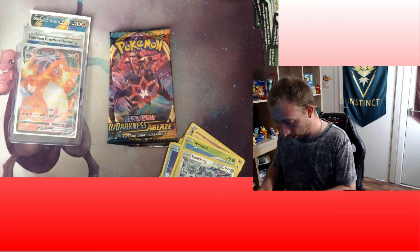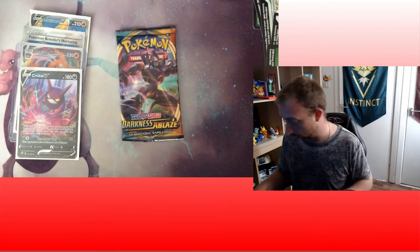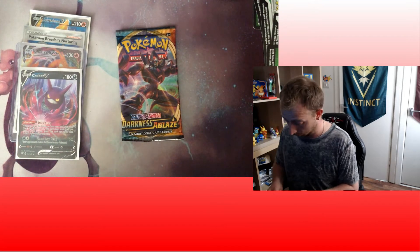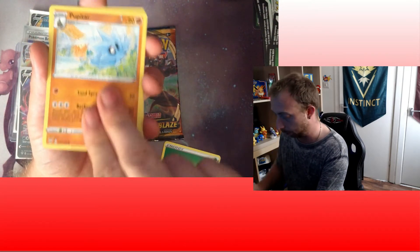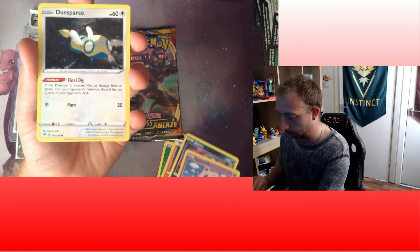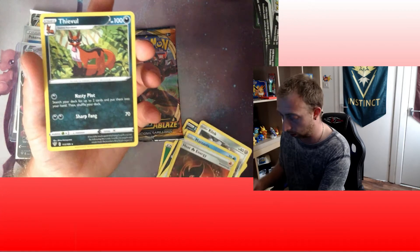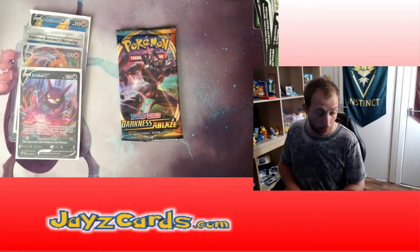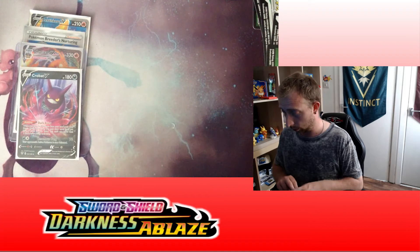Oh my days - are we going to get any more pulls out of this box? This box is off the hook, it is fired up! It's green - not the end of the world though. Off just this half of the box we've made our money back. Grass Energy, Pupitar, Pokemon Breeders Nurturing, Fletchinder, Dino, Jigglypuff, Dunsparce, Klang, Mareanie, Heat Energy Reverse, Snorunt. This box has been fire - thank you guys for dropping all those fire emojis.